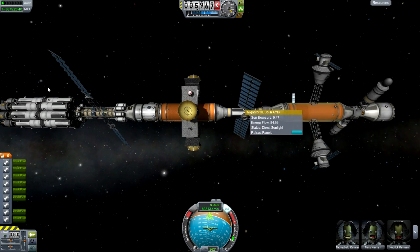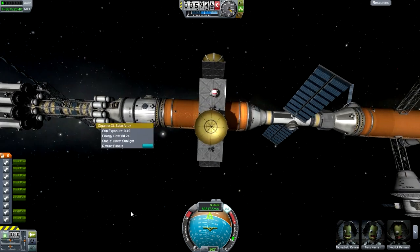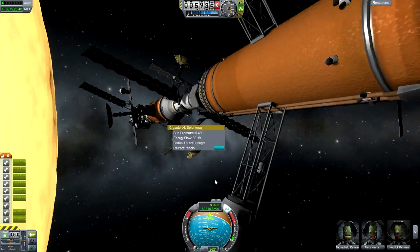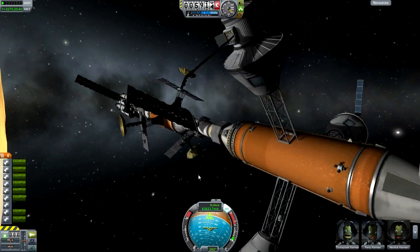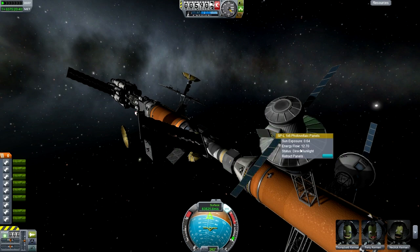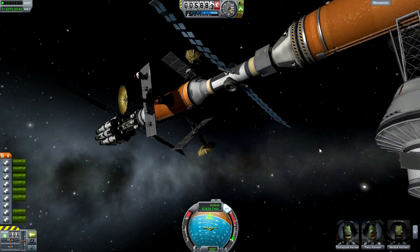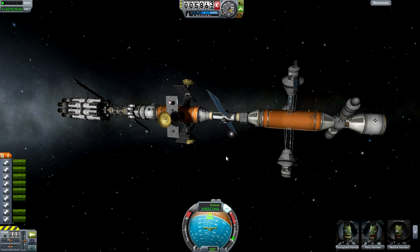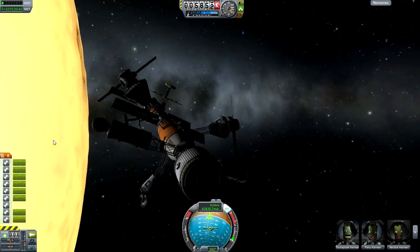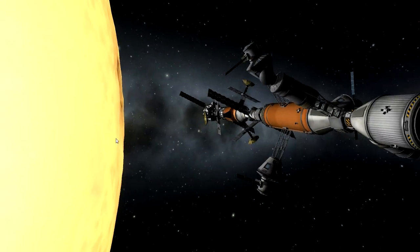Check out the solar panels, guys. If you right-click the solar panel, check how much energy flow there is. Look at that — that does look pretty damn high. I've never seen it that high before. This thing is an energy station — so much energy, it's overflowing with energy. In the game, they should implement something where if there's too much energy, the batteries just explode. Hopefully they don't implement that, otherwise there'll be so many problems.